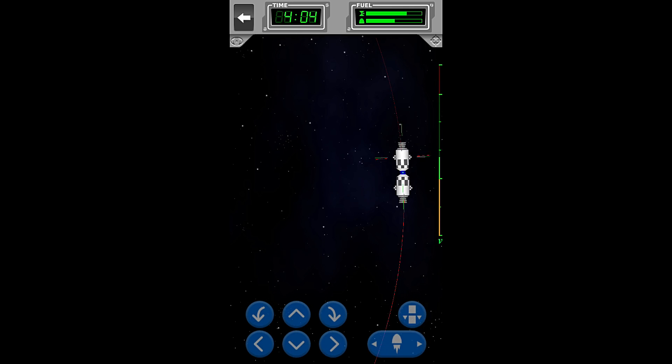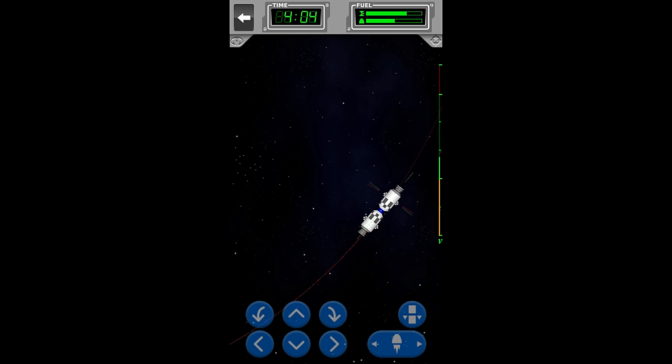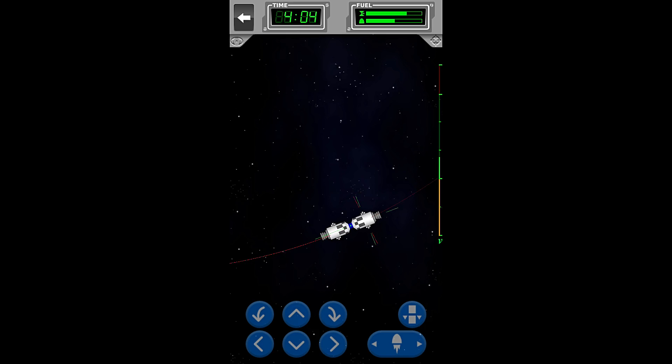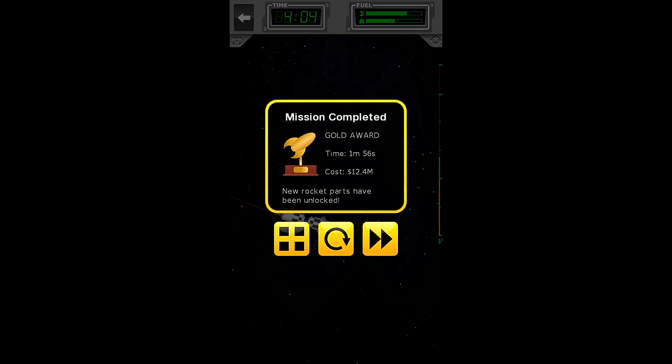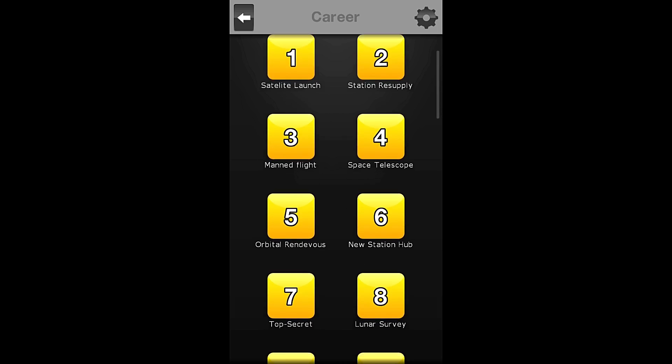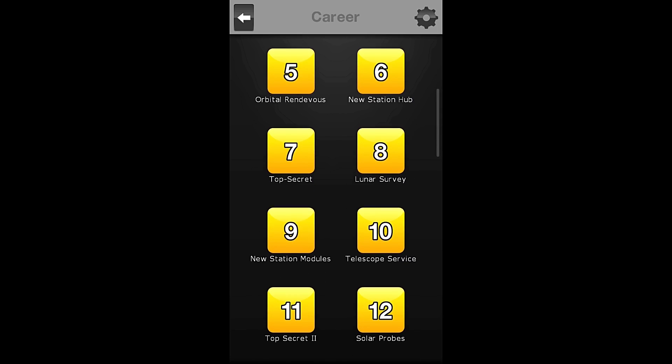We have docked! Time did stop — the game's just being slow. So we have completed the mission with the gold award, taking one minute and 56 seconds and costing the space agency $12.4 million. That's it for this one. When we come back, we will be adding a station hub — I assume to the station.